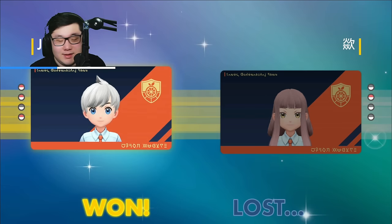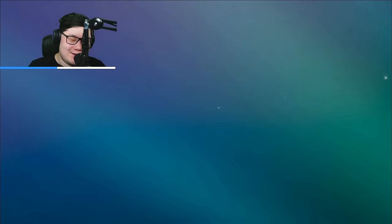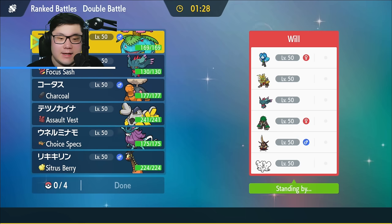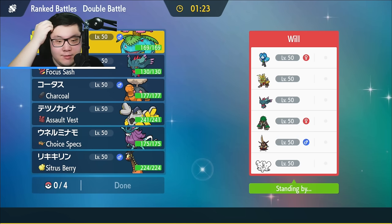I was able to get quite a bit of heavy damage across the board — a really amazing start. Knocked out Flutter Mane without taking too much damage, then burning up the Tera for Walking Wake. Venusaur was able to clean up, with Iron Hands support handling Gouging Fire.